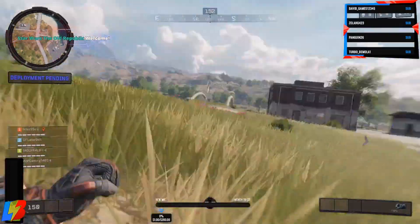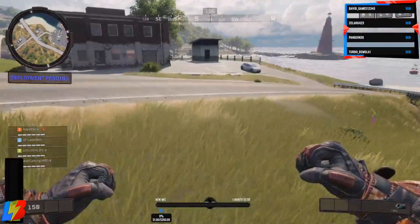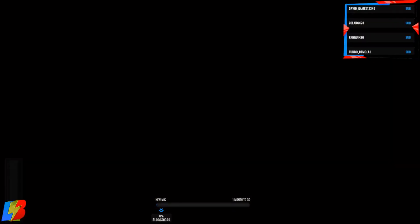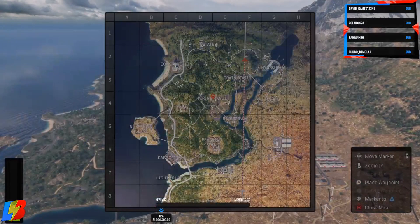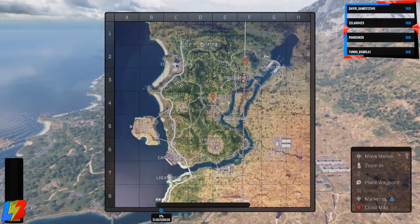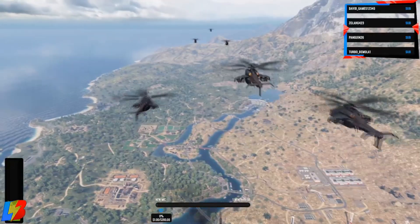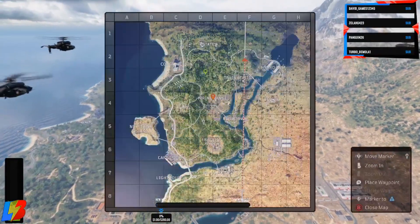One thing I want to remind you guys is don't forget there are other characters that are also available, which are Seraph, Ruin, and Profit. I will have videos on each and every one of them and how you're able to unlock them, so make sure you guys check either the end card or the card that shows above the video so you guys can click on that.